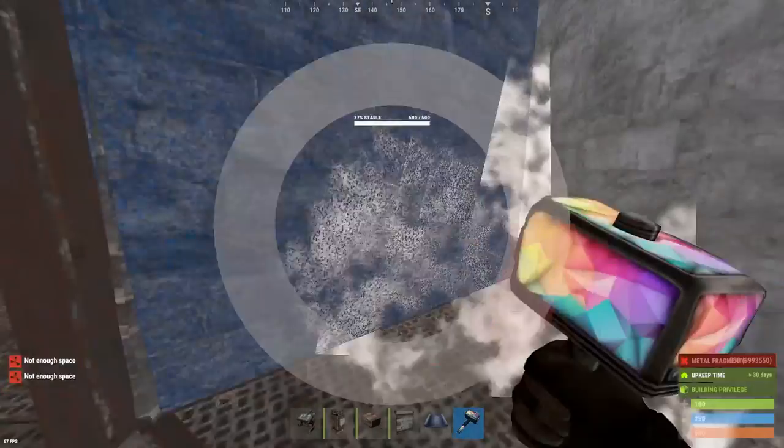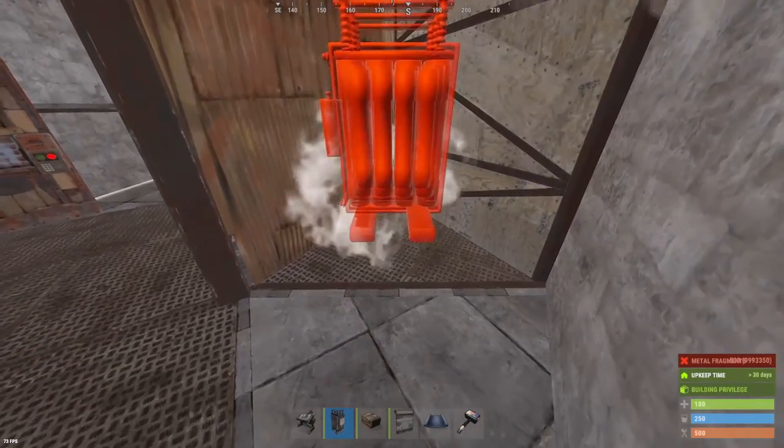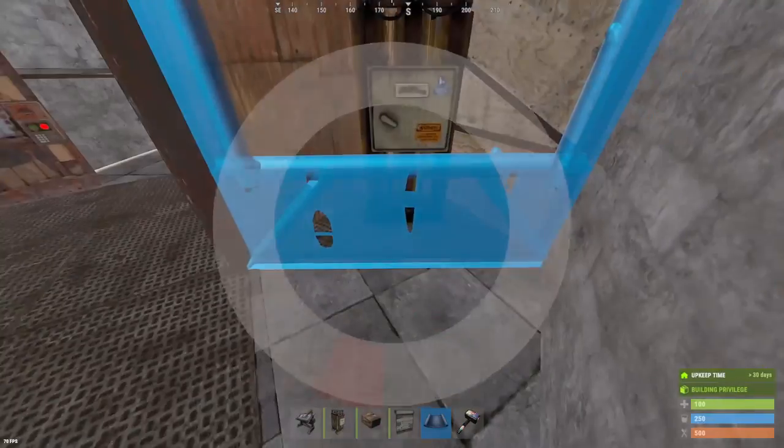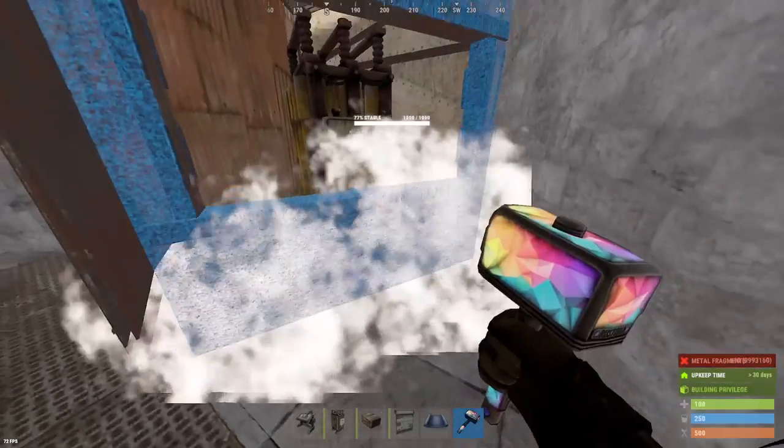If you do get that battery, upgrade this room to sheet metal right away. If you're placing auto turrets down, otherwise just leave it stone. And we will be putting windows on here later on.